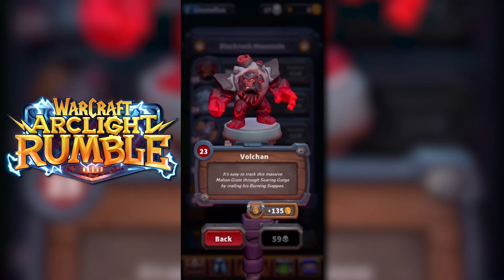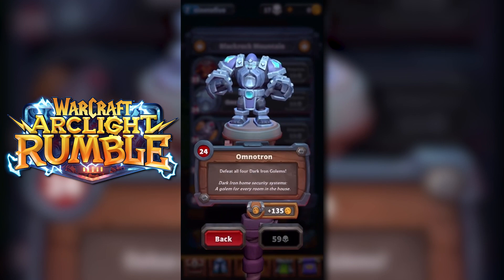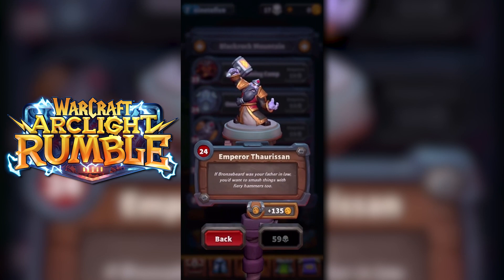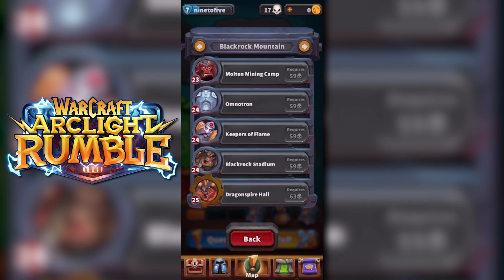In Blackrock Mountain, we have Volchan, we have the Omnitron, we have the Emperor of BRD. Iron Foam — never got it. If Bronzebeard was your father-in-law, you'd want to smash things with fiery hammers too. Oh man, Ren Blackhand.